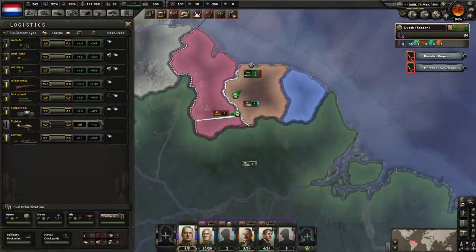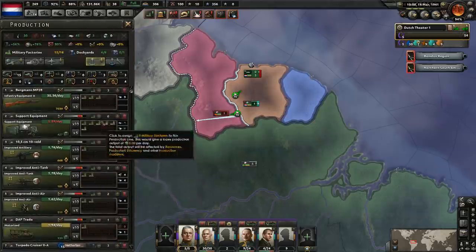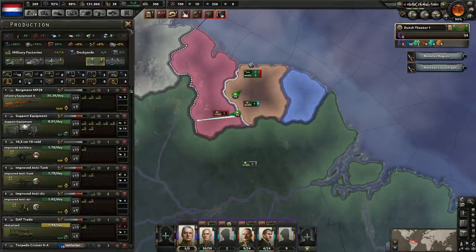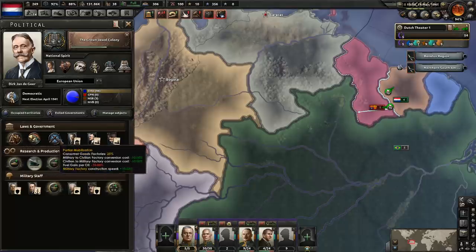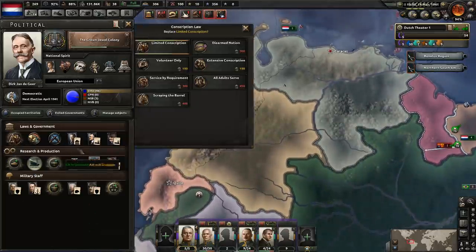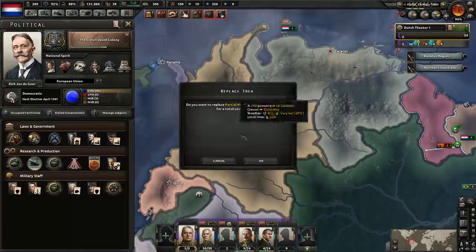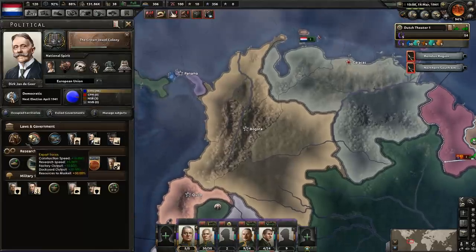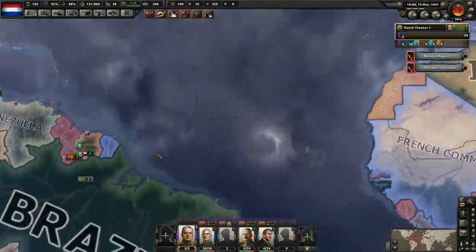We also have a military factory to assign. I think we're probably going to have to pull back on military factories. We'll see how convoys go. We could put it on anti-air, but we already have two going towards anti-air — so let's put it towards support equipment. We can modify our government — we're saving this so we can do limited conscription and change up our mobilization. Let's do the mobilization first and switch over to war economy.